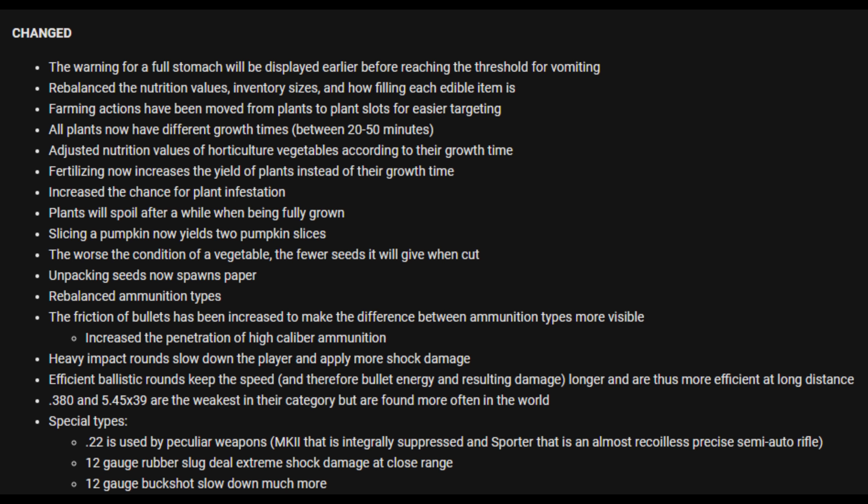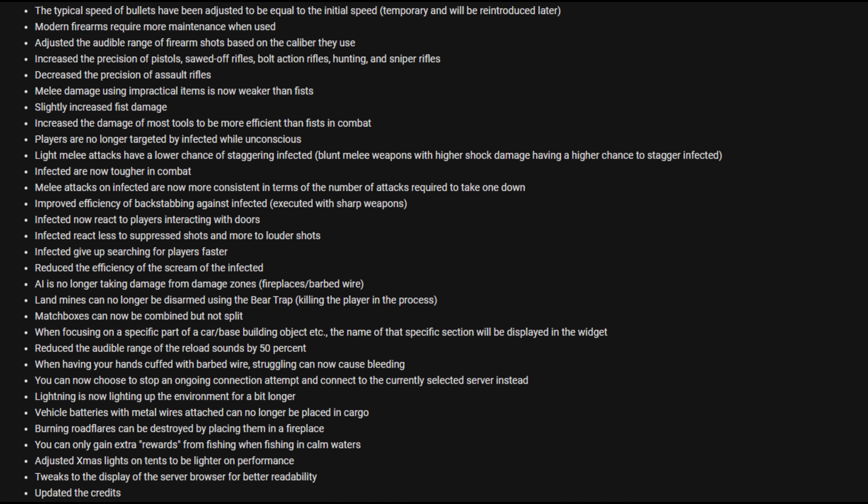Rebalanced ammunition types. The friction of bullets has been increased to make the difference between ammunition types more visible. Increased the penetration of higher caliber ammunition. Heavy impact rounds knock down the player and apply more shock damage. Efficient ballistic rounds keep the speed and therefore bullet energy and resulting damage longer, making them more efficient at long distance. .380 and 5.45x39 are the weakest in their category but are found more often in the world. Special types: .22 is used by particular weapons — the Mark 2, which is integrally suppressed, and the Sport, which is almost a recoilless precise semi-auto rifle. 12 gauge rubber slugs deal extreme shock damage at close range. 12 gauge buckshot is slowed down much more. The typical speed of bullets has been adjusted to equal the initial speed. Modern firearms require more maintenance when used. Adjusted the audible range of firearm shots based on the caliber they use.